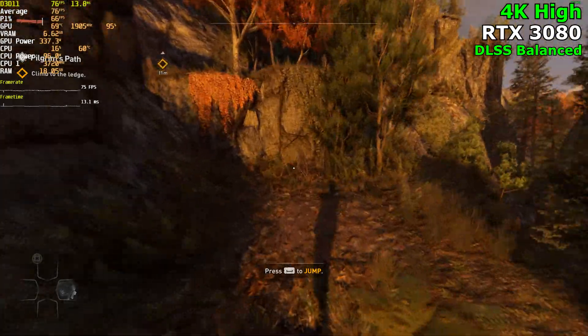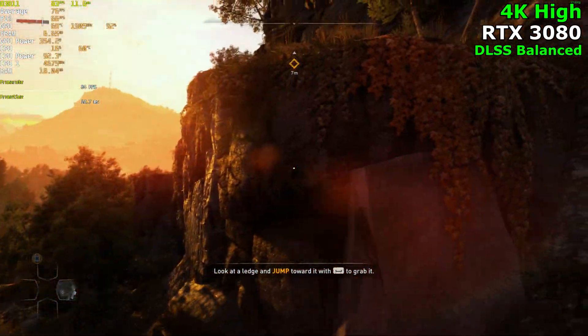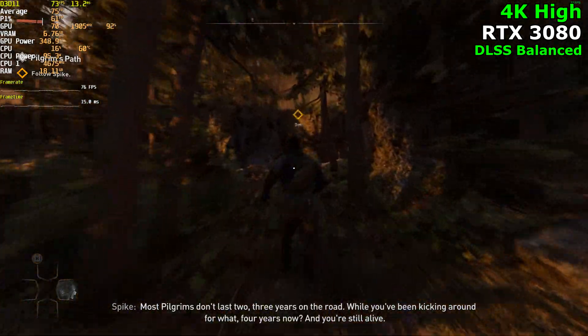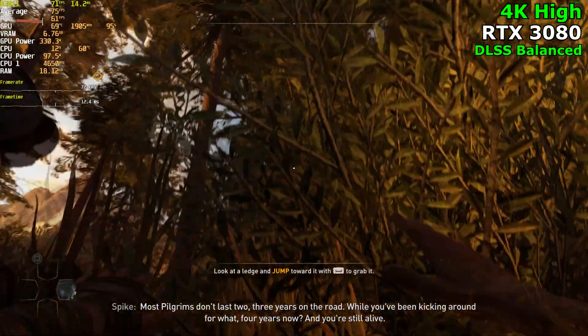We have DLSS turned on set to balanced. The game looks crazy crisp. Running through the bush will give us a pretty bad drop — hopefully we can hold about 60. We actually hold about 70 the whole time — not bad.